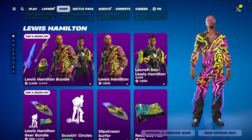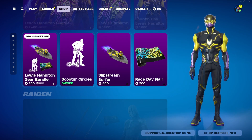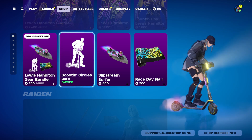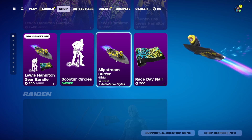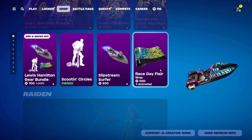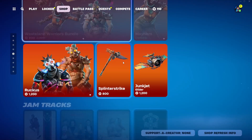The Lewis Hamilton outfit is 1,500 V-Bucks, and the Lewis Hamilton Gear Bundle is 1,800 V-Bucks. It includes the Schooling Surfer emote — a very loud emote — the Slipstream Surfer back bling, and the Race Day Flare Wrapping for 300 V-Bucks, which is animated. Of course you can buy everything else separately.